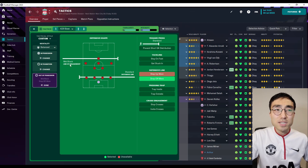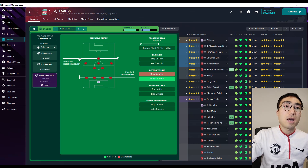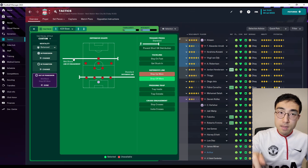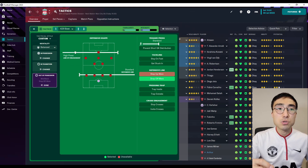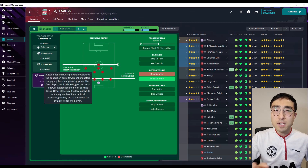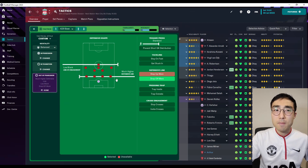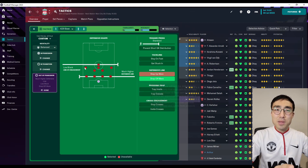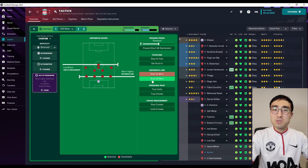What's even more confusing is the presence of the Line of Engagement. In previous versions of Football Manager, this was called either High, Standard or Low, but in this year's game they changed the terminology to High Press, Mid Block or Low Block. So what if you set the Line of Engagement as Low Block but at the same time set the Defensive Line as much higher — is that still considered a Low Block tactic? And what if you turn on the Drop Off More instruction at the same time? Aren't these like three instructions that sort of contradict each other?